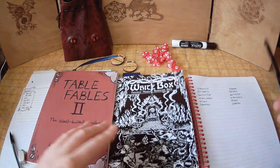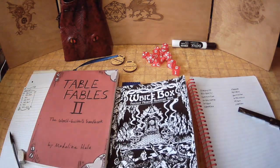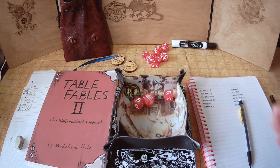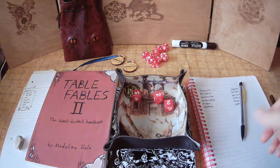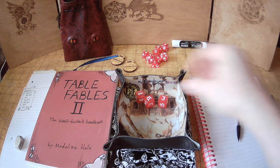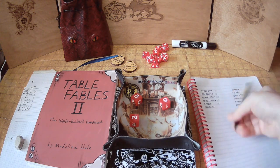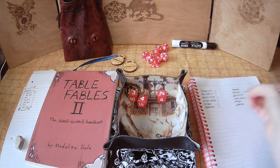First I'm going to roll up a main character and a sidekick using the rules within Whitebox, and we'll see what characters we end up with. Rolling 3d6 down the line: wow, 17 strength, 9 dexterity, 10 constitution, 15 intelligence, 12 wisdom, and 9 charisma. We'll do the same for our sidekick.